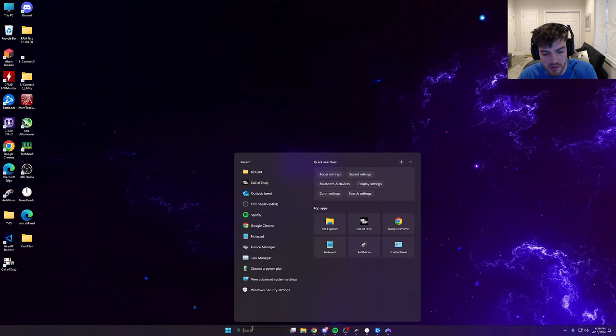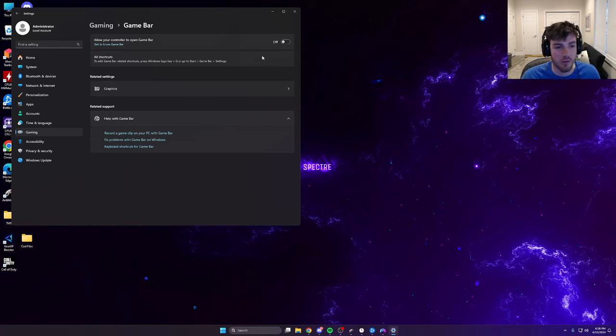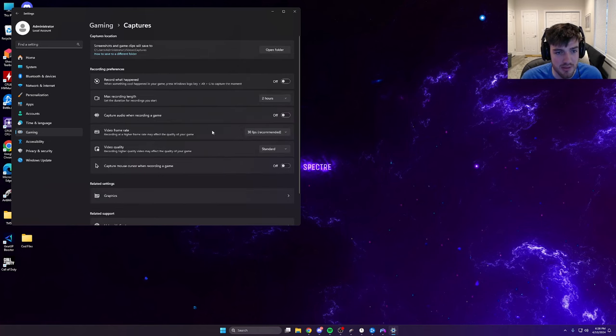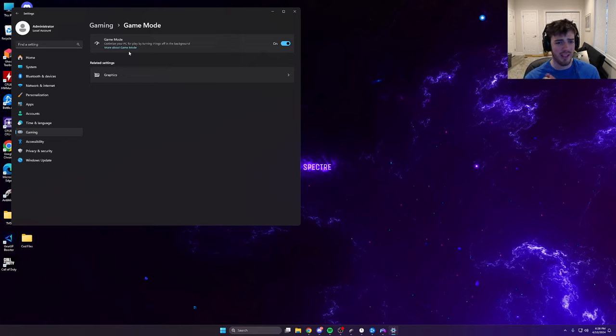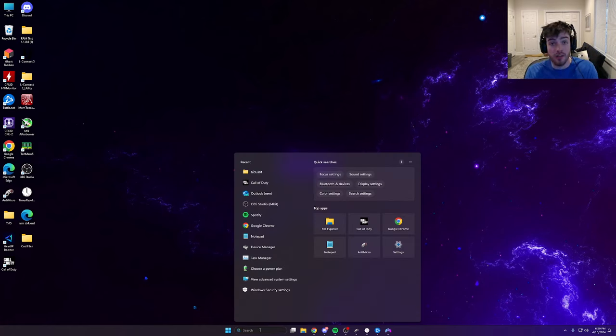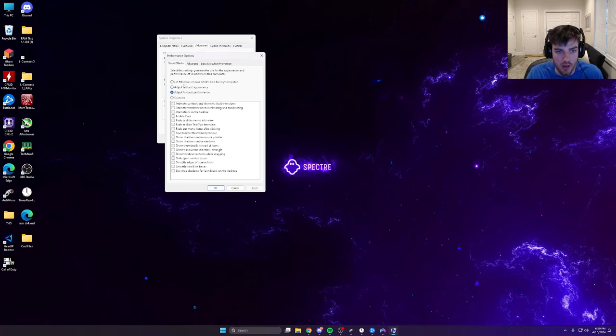Another setting — open Windows Settings, find the Game Bar and make sure it's completely off. Turn off all the capture and recording stuff too. For Game Mode, I have mine on — some say it depends on your computer, but on my rig it's fine. Also type 'View Advanced System Settings,' go to Advanced, and under Performance change it from 'Let Windows choose what's best' to 'Adjust for best performance.' Hit Apply and OK.